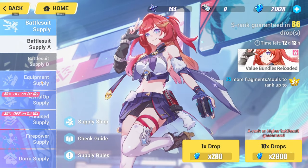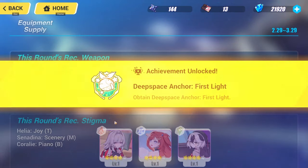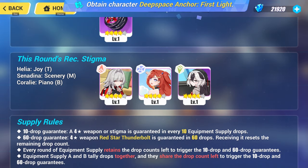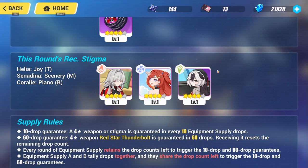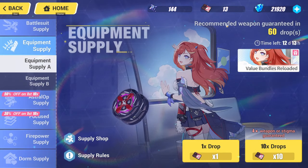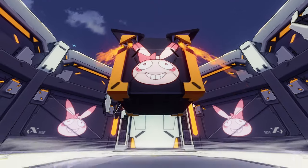Now we gotta get to the tough part, and that is the equipment. 60 drops to guarantee till we get the weapon. We can also get the Stigmatas from here, but they're farmable from the foundry, so it's completely free to play getting these — but it would be nice to get the Stigmatas in between getting the weapon. We got 13 supply cards and 21,000 crystals to boot. This should be enough to get us the weapon.